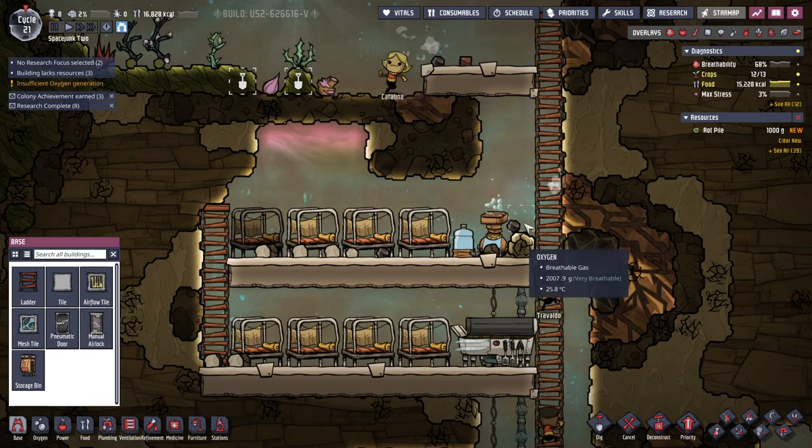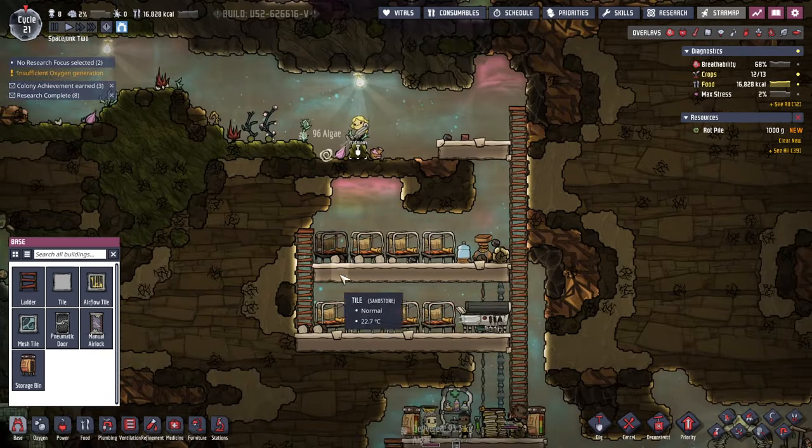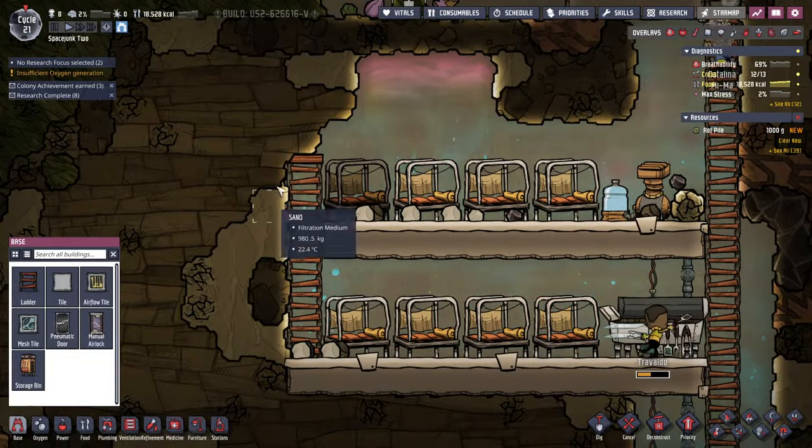That's the idea. So we've got some... I would like these to be separate rooms. Maybe I can start with a back wall here. We don't need this ladder anymore, I don't think.